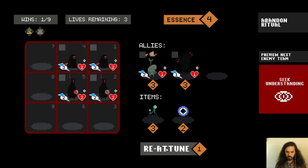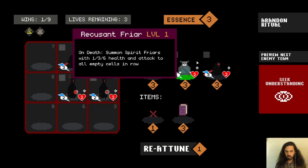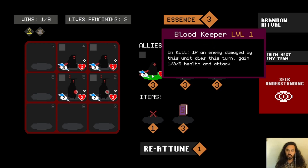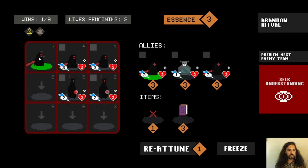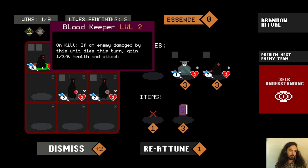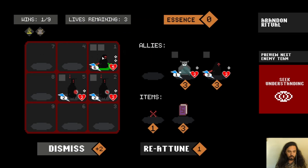Let's do one more reattune. We still didn't get anyone who does retaliation damage, but we got another Blood Keeper, so we'll go ahead and level up Blood Keeper. When it levels up, it will move all the units into the cell you just placed that unit. We'll put Blood Keeper back in position one.